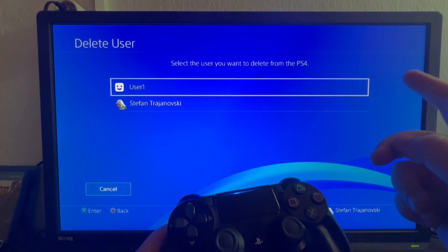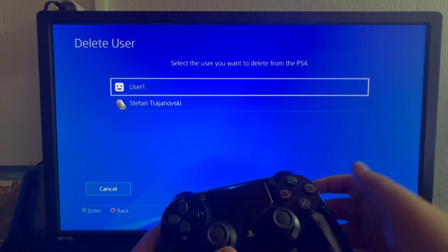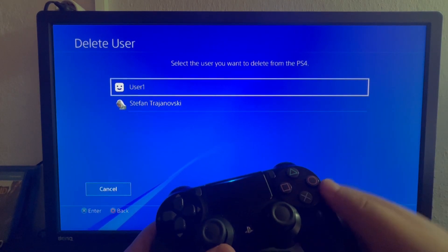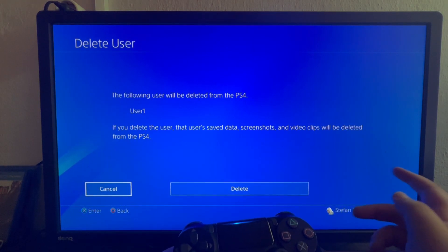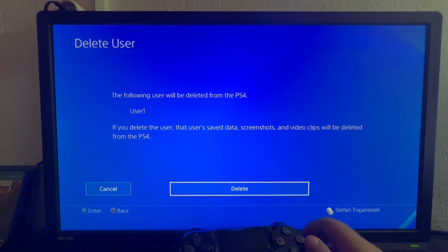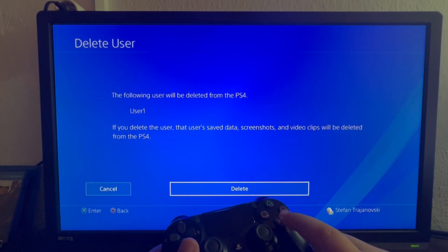After you do that you will be on this new screen. You select the user that you don't want to use — for example, I don't want to use User One. I select it and as you can see a new section pops up. I scroll to the right and select the Delete option and press the X button on my controller.